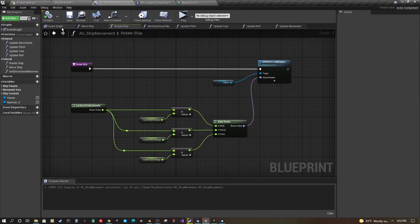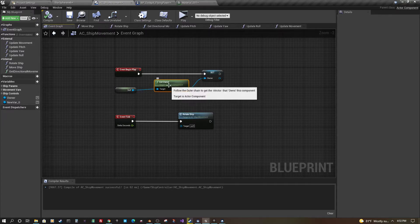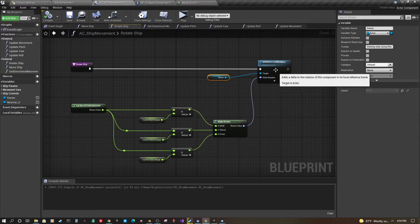I can show you how this works. Right now it's pretty simple. On event tick it calls rotate ship, and on begin play it has to pull the owner — whatever this actor component is attached to — and set it in a variable so other parts can interact with the parent blueprint. You have to make sure you have a way to reference back to whatever this is attached to. The rotate ship function takes in roll, pitch, and yaw, makes a rotator, and then updates the attached actor.